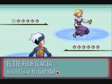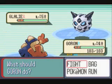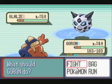Against Glacia, the two best types are probably going to be Fighting and Electric. Obviously Fire is good against Ice and Rock, but a lot of her Pokemon are actually part Water-type, which means Electric's going to have a good advantage, and Fire and Rock-types are going to be kind of at a disadvantage.